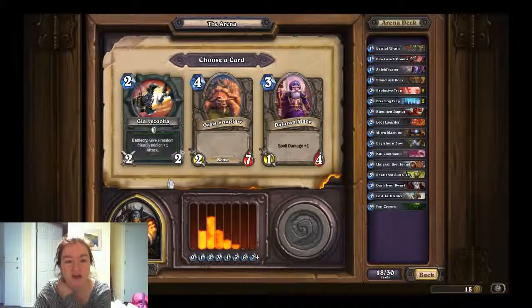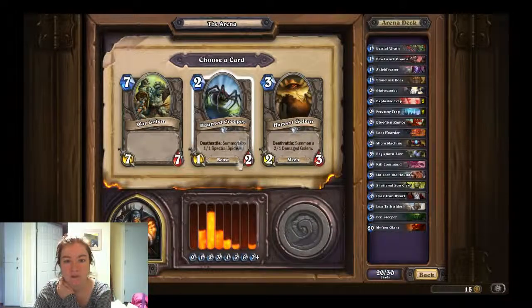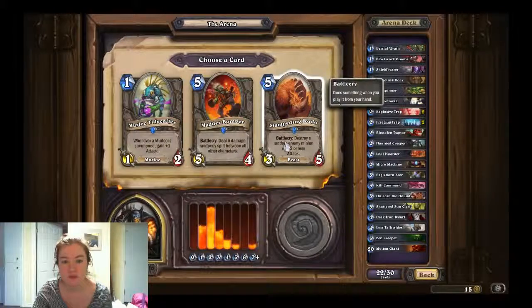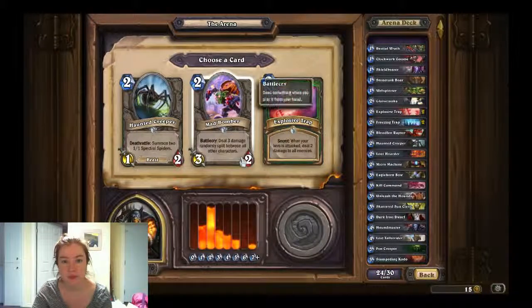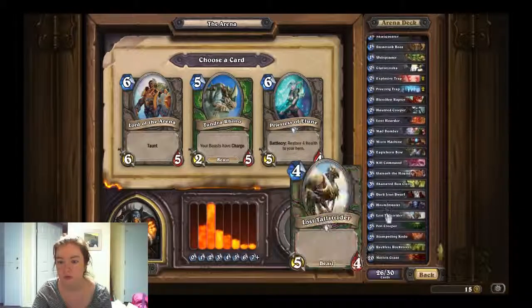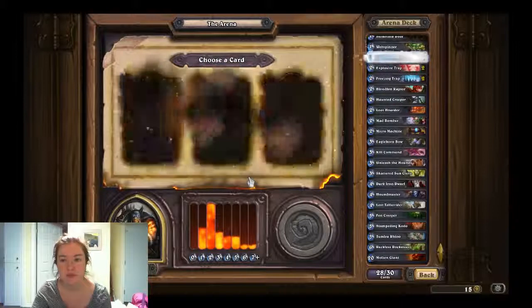Oh, a new Hunter weapon — Glaivezooka. Battlecry: give a random friendly minion attack. Sure, why not! Let's grab a Molten Giant — not grabbing a Murloc. I love the Mad Bomber. I'm trying to keep this deck relatively cheap and this card is pretty good, so I'll keep it. Grab a Houndmaster — I didn't have enough Beasts for that. I have two Explosive Traps already. Three damage randomly split between all characters — what the hell, if I can play that early it's not too bad. I'll take the Charge. Let's grab the Tundra Rhino. I kind of want to pair it with the Tundra Rhino — it would be like nine damage right out of there. Let's do the Glaivezooka — that sounds interesting.